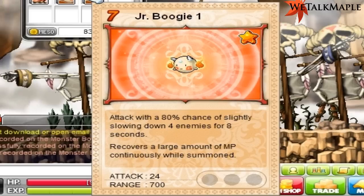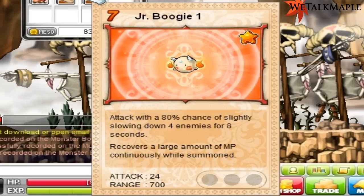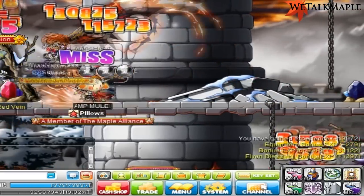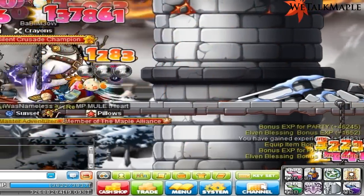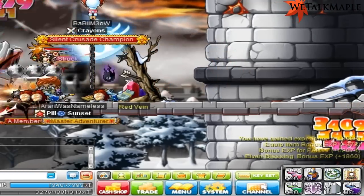This is the Junior Bogey familiar card. It's weak and has crappy range, but what's important is the last two lines: it recovers a large amount of MP continuously while summoned. That's the explanation behind me never having to use my MP potions.